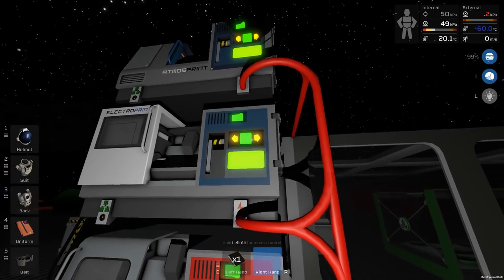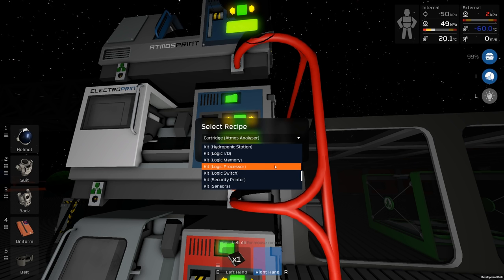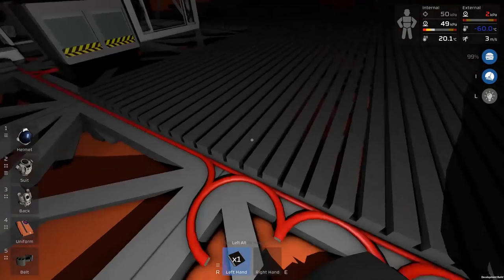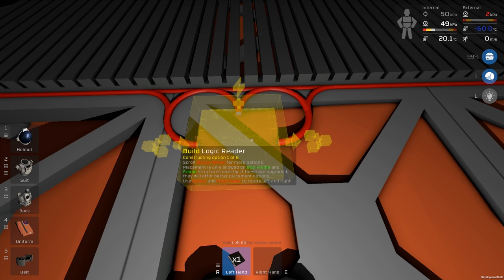Let's see if there's anything new on the electronics before we go into these new reader types. Looking at logic components — they're all the same exact ones we normally use. If I put down a logic reader, that will work as normal. But you'll see it now says 'constructing option one of six.' If I scroll wheel, there's a batch reader — so we can now read from multiple devices at once. That may be the one we use this episode.